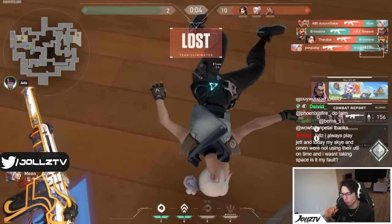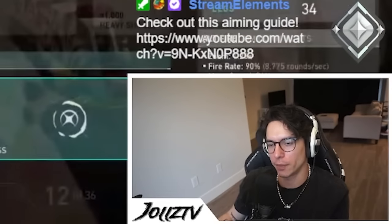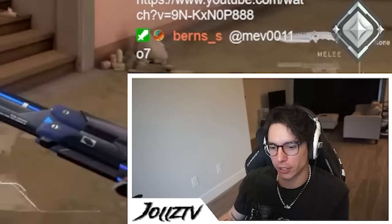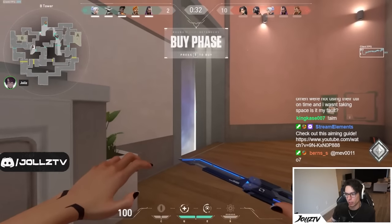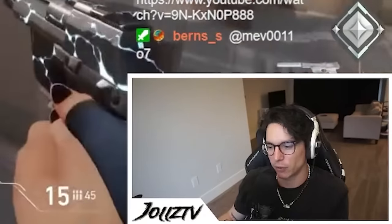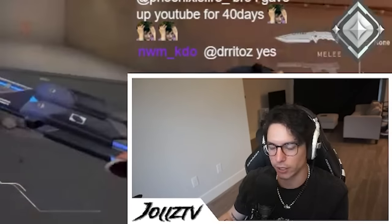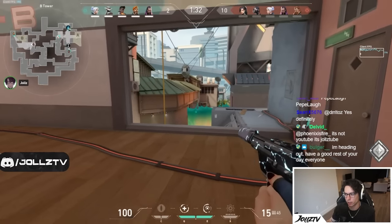One thing to note: when walking up mid and you pulled out your flash and threw it from the corner, be careful — you give away your location when you throw a flash. Sometimes it's better to play the fact that enemies don't know where you are rather than using a flash, because if they're not even looking at you, the flash isn't going to do anything anyway.